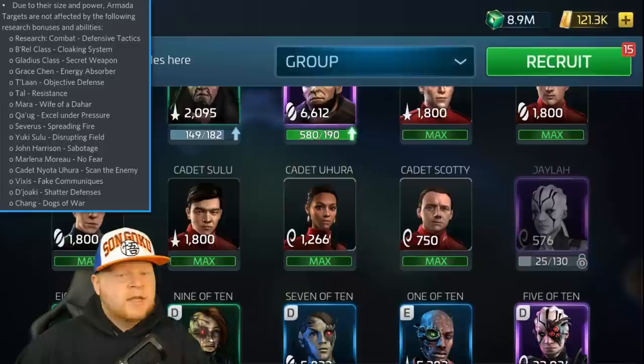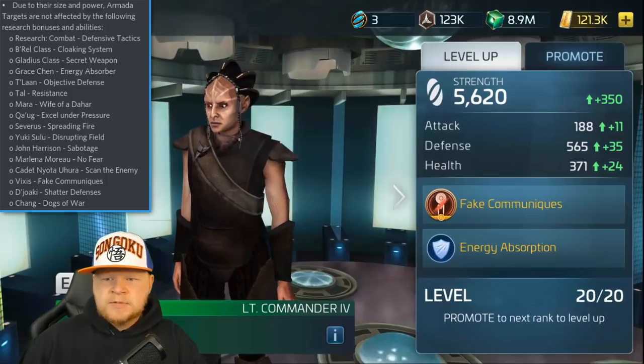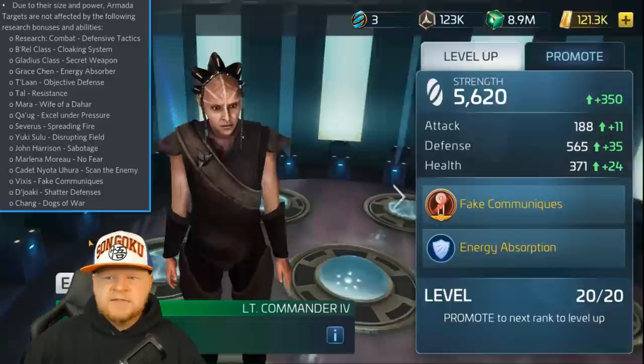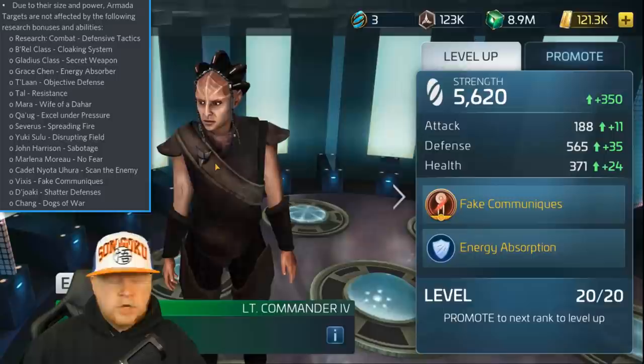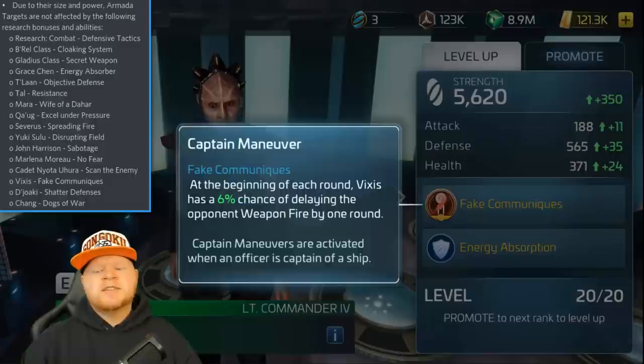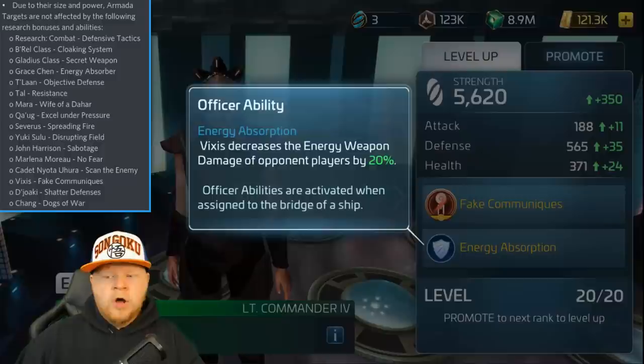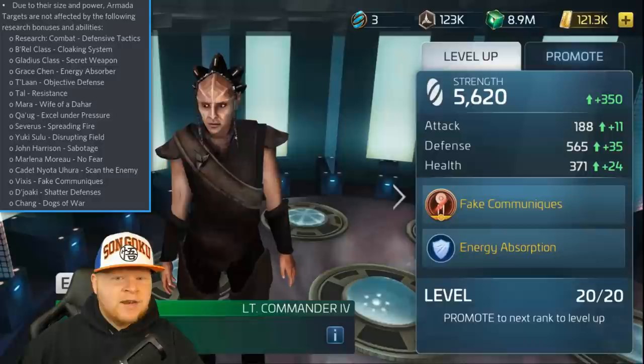Vixus — the wonderful Klingon lady with some type of helmet on her head. Her captain's ability, Fake Communiques: at the beginning of each round, Vixus has a 6% chance of delaying the opponent's weapons fire by one round. This style of ability is similar to how Chang works, but it's very rarely used. Typically you just use her for the secondary ability, Energy Absorption, which also will not work in this instance because this is not a player. Fake Communiques has been deactivated and will not work against an armada.